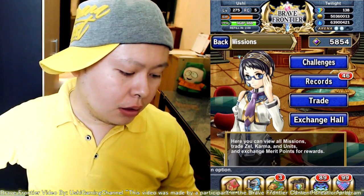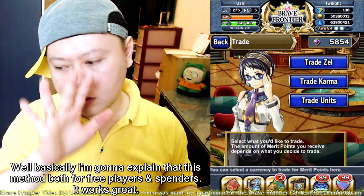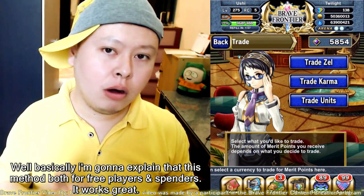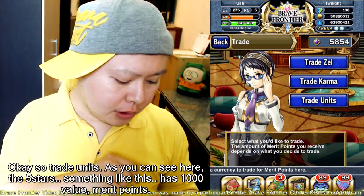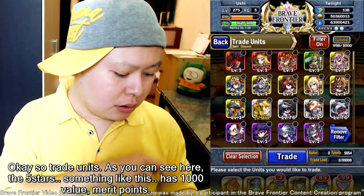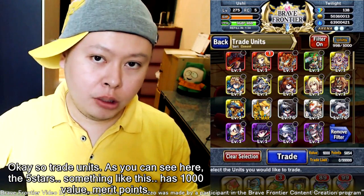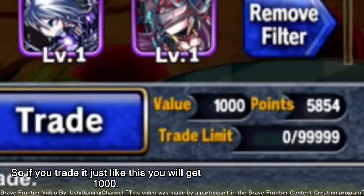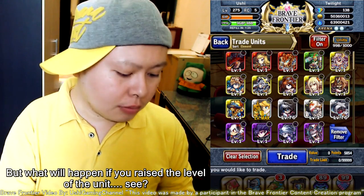So how to do that? I'm going to explain this method for both free players and spenders — it works great. So, trade units. As you can see here, a five-star unit like this has 1000 merit point value. So if you trade it just like this, you will get 1000. But what will happen if you raise the level of the unit?